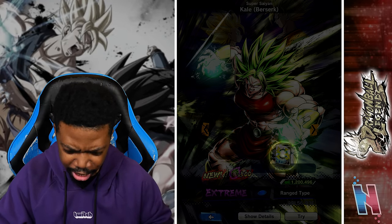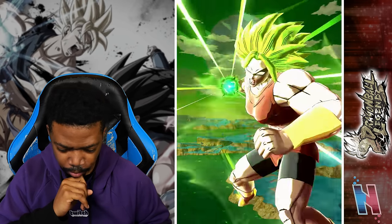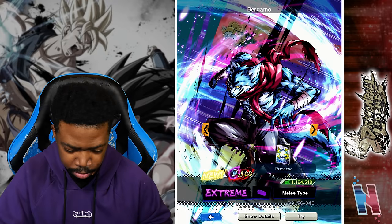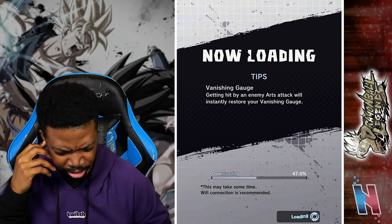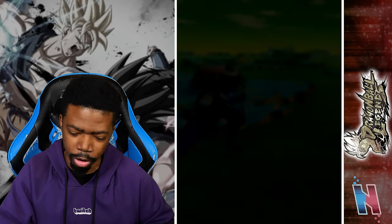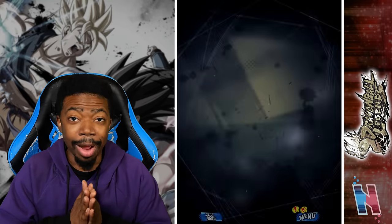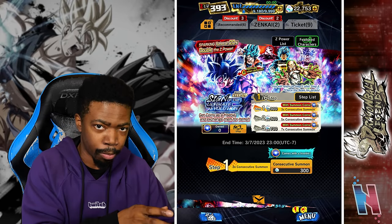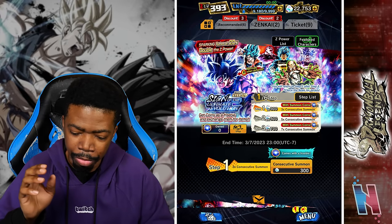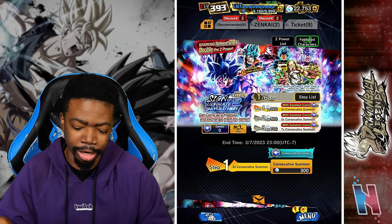Oh, an EX Kale - berserk at that! That was actually some fire card art. Same special move as the sparking unit, so that's not anything special - really good card art though. And then EX Bergamo. Same special move as the sparking Bergamo. I'm really excited - I'm only aiming for both Revival Goku and Master Roshi, I literally don't need anybody else.